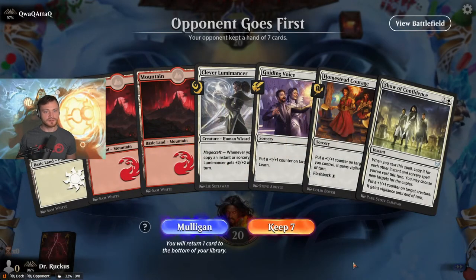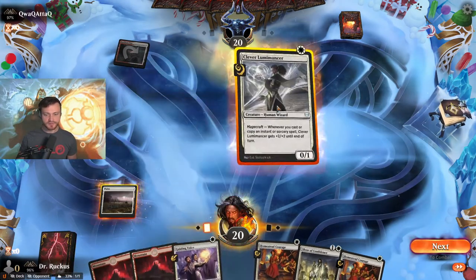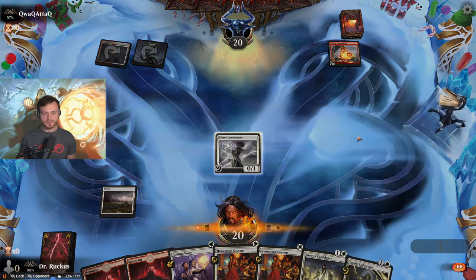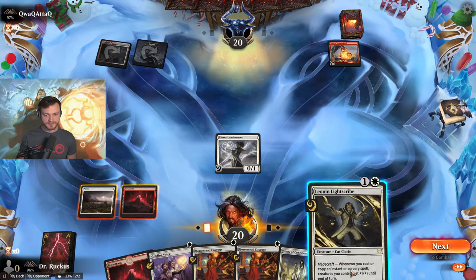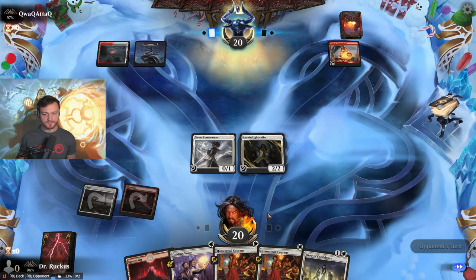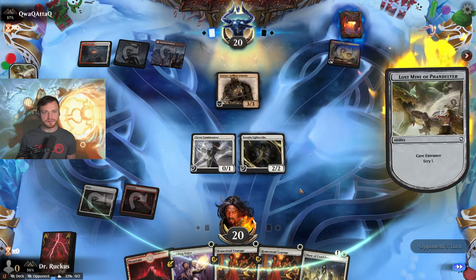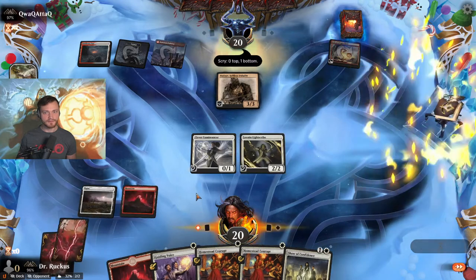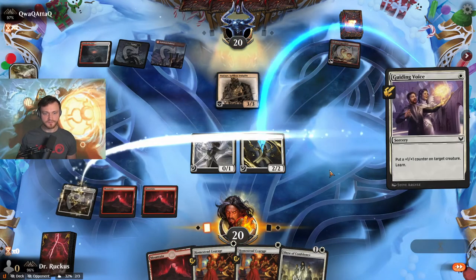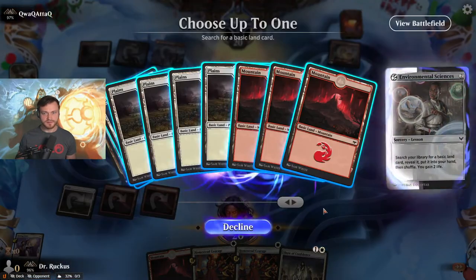I'm not gonna lie, I don't know what they're going for there. Need a little more white — need to tweak the mana base, shouldn't have so much red. Potentially five-color dragons here. Just get the Scribe down this turn, go nuts next turn. No attacks — only have one white though, that's gonna hurt. Probably go Guiding Voice and Environmental Sciences. Nadar comes down — nice, that's good for us.